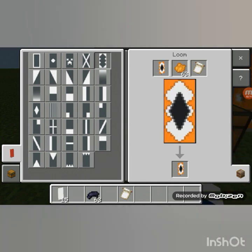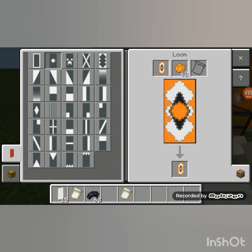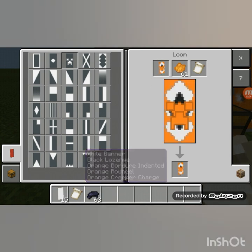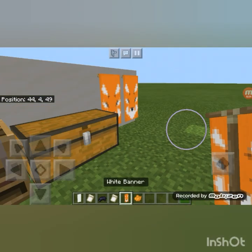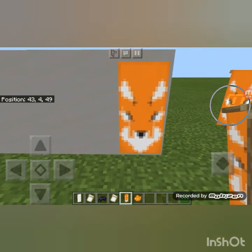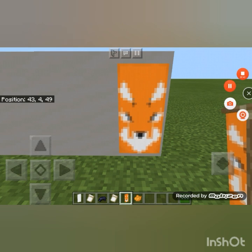Okay, then we need orange — still we can do an orange circle in the middle. Now we still need the orange for the creeper face — there we go. Then the last part, we still need orange for the triangle down the middle. And there you have it! Look at that, guys — it looks so cute!